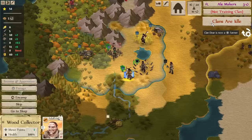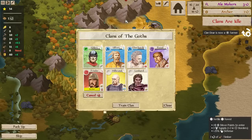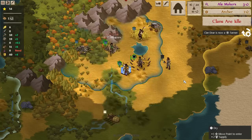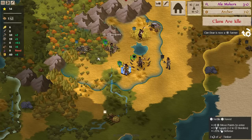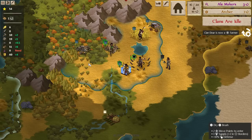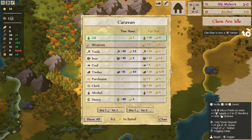I'm going to go ahead and start training Freater as our archer so we don't forget. We also needed some alcohol. We're producing a good amount of tools but our timber supply is going to drop pretty precipitously here in a bit because our logging camp is almost done, so we probably want to start holding on to some of that timber. Tools may be our best bet for selling.